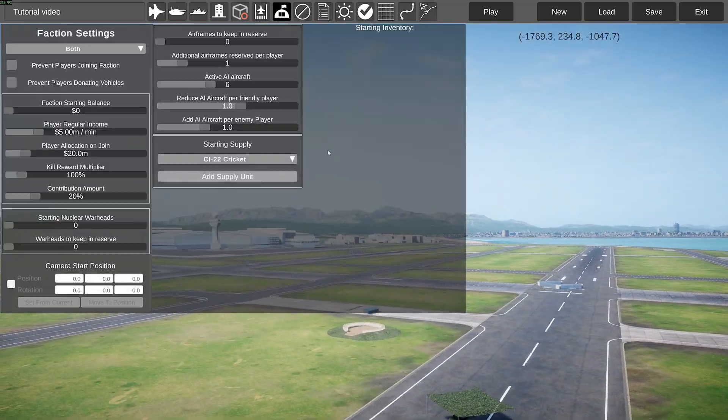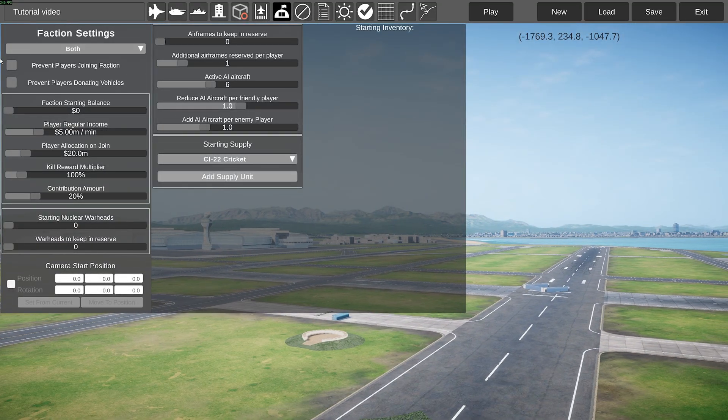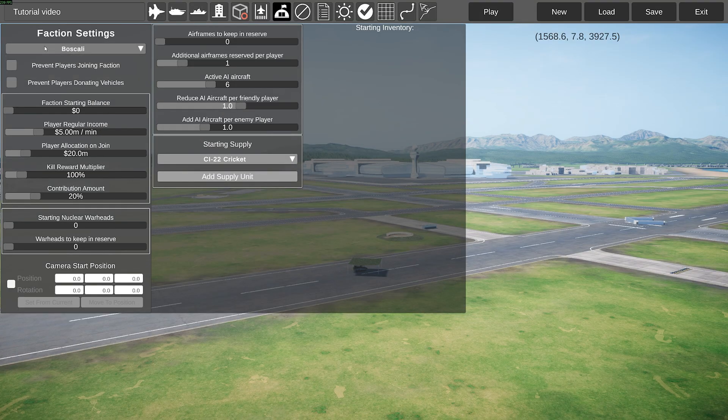Next, we have the factions menu, which might look a bit complicated at first, but if you read into it, it becomes pretty easy. Here you can change which faction units will supply to — Boscali, Primeva, or both. For example, which balance the team starts with, so how much money they have at the start of the game, how much income players get regularly per minute, and how much money a player will have when they join. They could have a regular 20 million, or you could give them 1 billion.